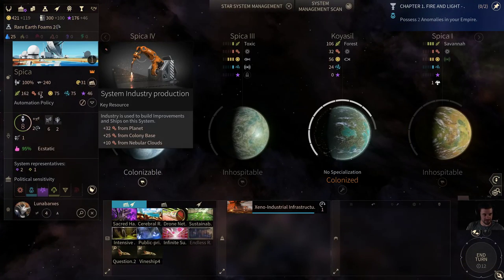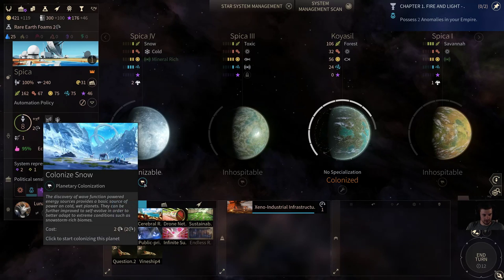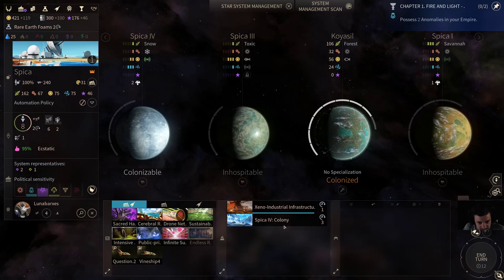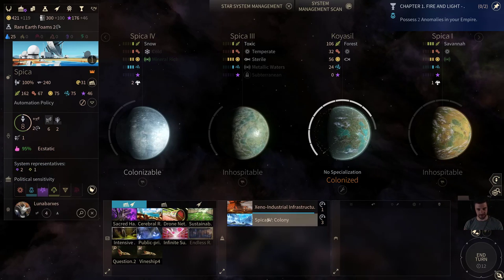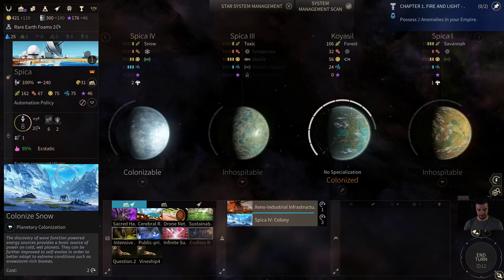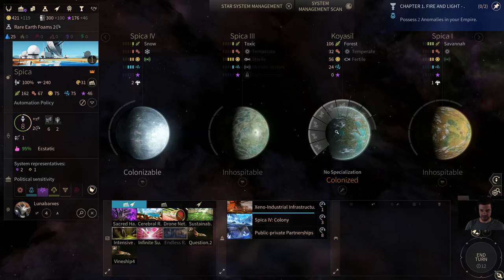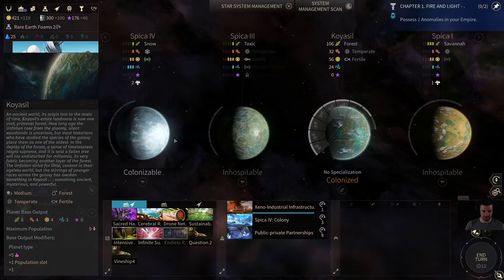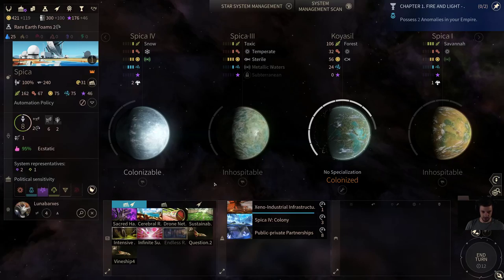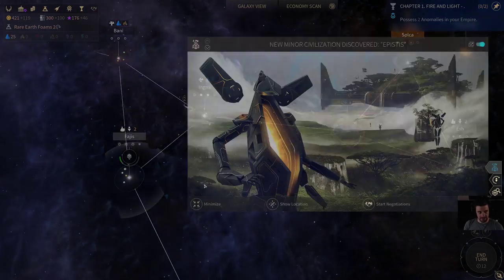We've also got extra influence and finished our snow colonization early. It takes a fair amount of influence, but we can get it almost immediately. Then we're going to go for public-private partnerships right after, because in two turns we're going to be at maximum population here and we want the ability to keep growing. This is the life of the Unfallen.